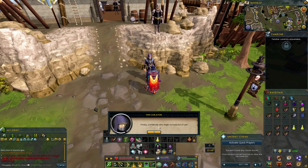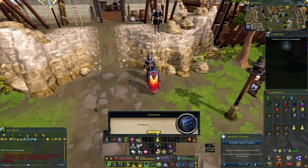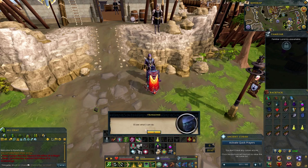Talk to him and talk about Desperate Creatures. He says: 'Finally somebody who might actually be of use. You have no idea how long I've been standing here trying to get some decent help.' Sarin herself has tasked him with collecting specimens from the island of Anachronia. Accept the quest. He gives us a tome of tracking — four specimens should suffice.